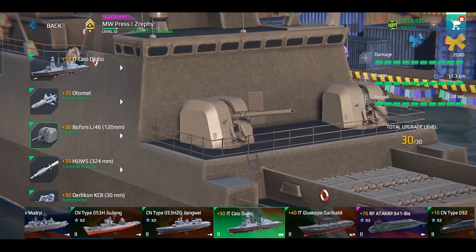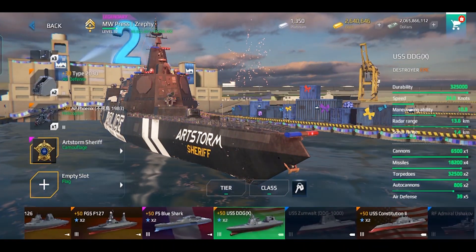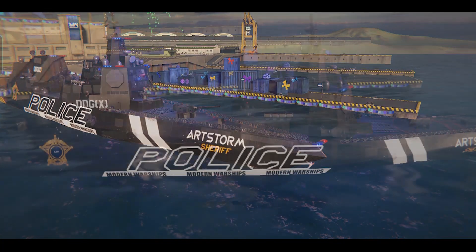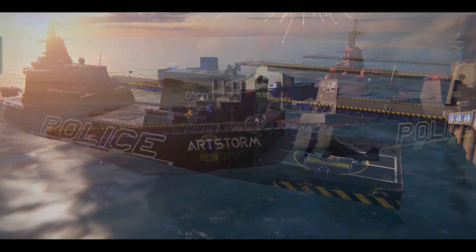For ship customization, we got a police-themed skin for the USS DD GX called Art Storm Sheriff. It is based on the talented concept of the winner of the MW Camouflage Contest and is available for purchase in gold.